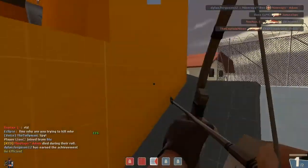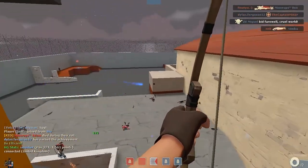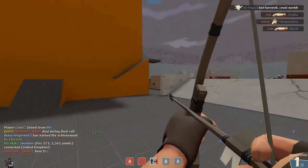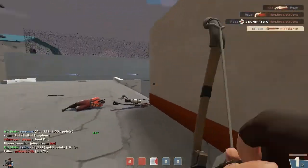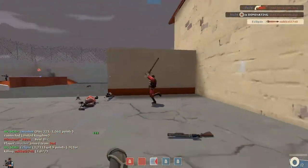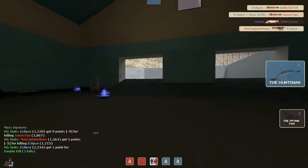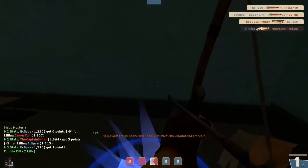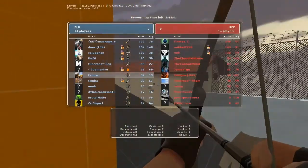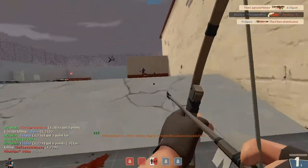Hey guys, Apollo here and welcome to a Team Fortress 2 commentary. Today I'm going to be talking about how to improve your sniping skills in Team Fortress 2 — get better as sniper. Today we're playing on CP Orange, Control Point Orange 5. Orange is just an awesome map, it's really big and great for sniping, so I'm just going to give you some tips on how to improve your sniping.